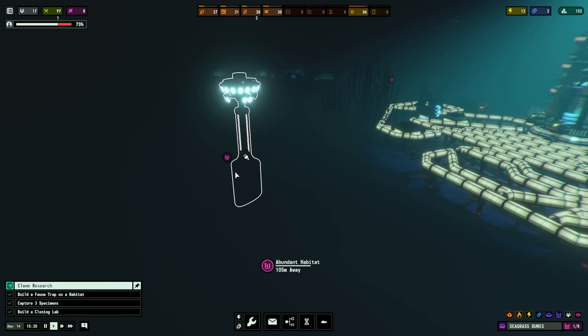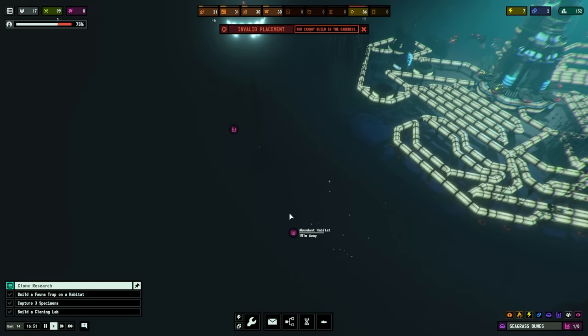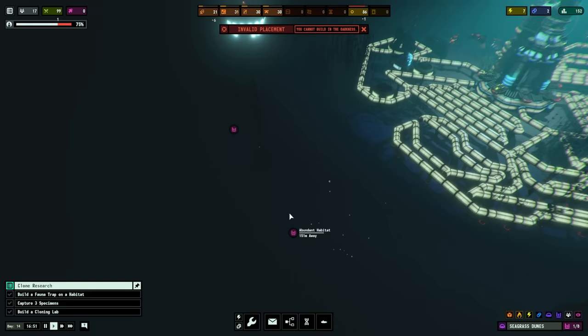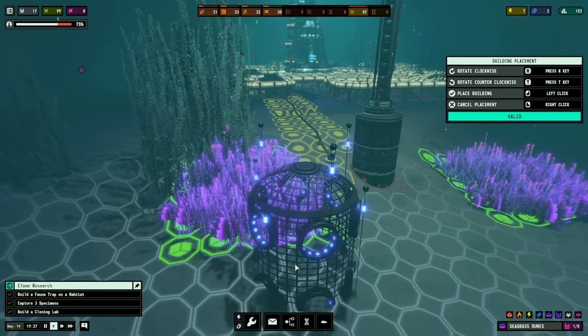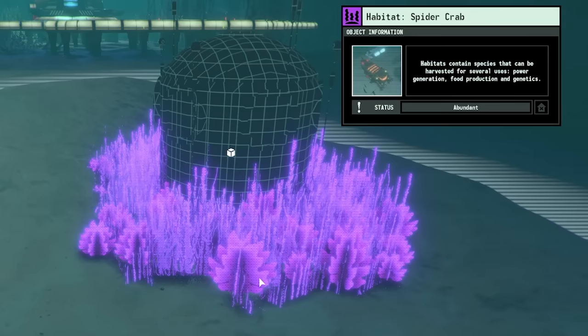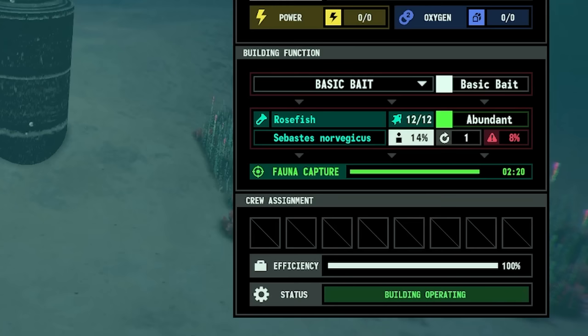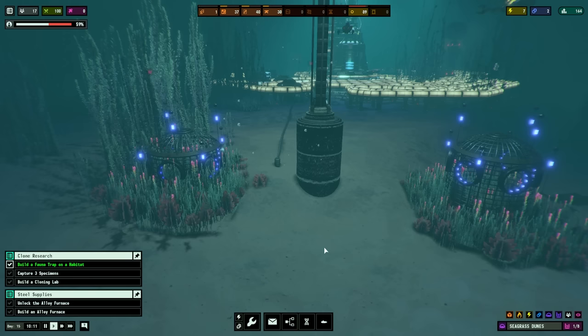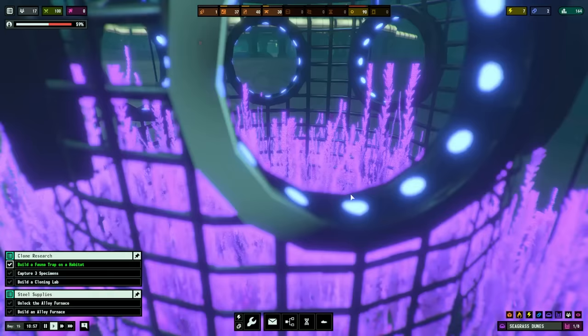We haven't got the power for the lights yet, so we'll quickly just run a cable from there up to there. Boosh - that has light, revealing the ground. Those are the two abundant habitats. Let's get a fauna trap and bung it in there, and then another one in that one as well. Let's see what specimen we're going to catch - this one should have spider crabs in. And this one, is it the John Dory? No, it's a rosefish. So we just have to wait a bit of time to let that catch. We'll leave those two doing that.